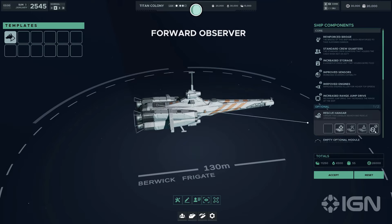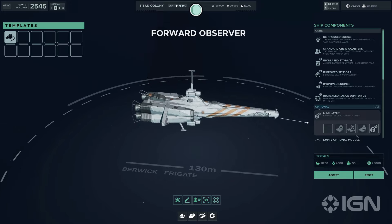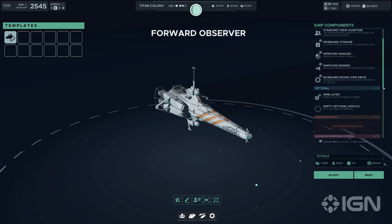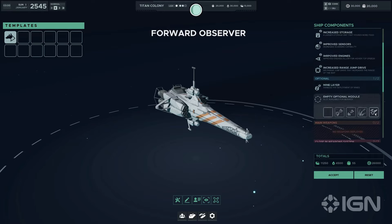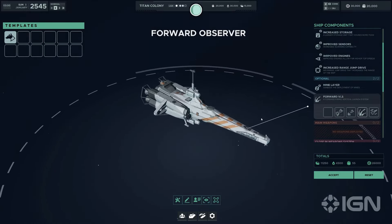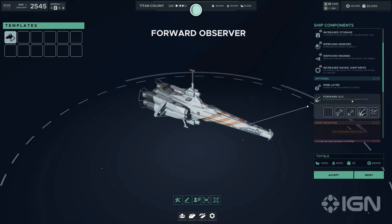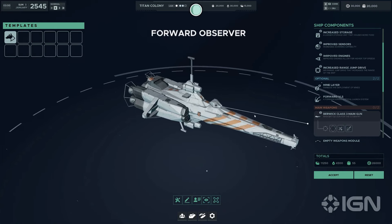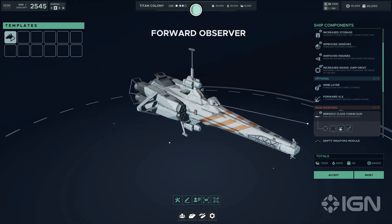The Berwick has two optional module slots. From the modules seen so far, there is the rescue hangar, which allows it to recover personnel from the vastness of space or hostile environments. Then there's the mine layer, which enables the Berwick to deploy mines, creating hazards for enemy ships and securing areas of strategic importance without direct engagement. The targeting system module enhances its role as a spotter, designating targets for allied forces and significantly improving the effectiveness of joint operations. The forward VLS equips the Berwick with a forward-firing offensive capability for precision strikes from a safe distance.